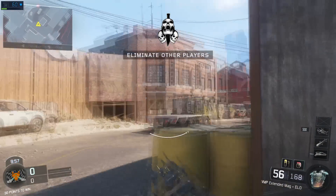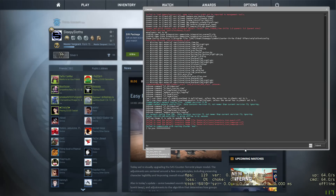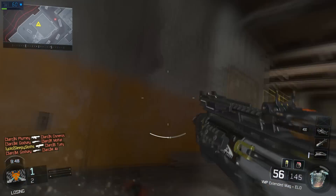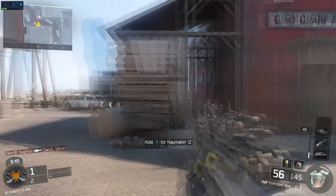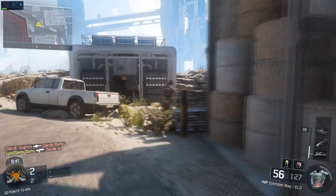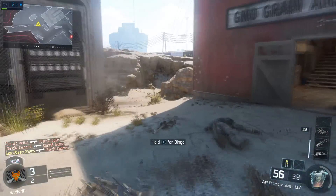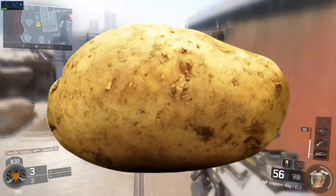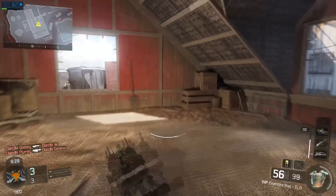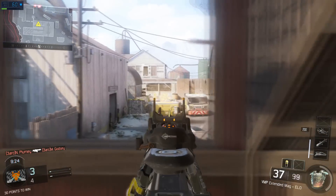Now you guys have seen that it actually works. Go into your console, type in fps_max 0, and you're good to go. You will have thousands of FPS in just a matter of time, even if your PC is literally a potato.